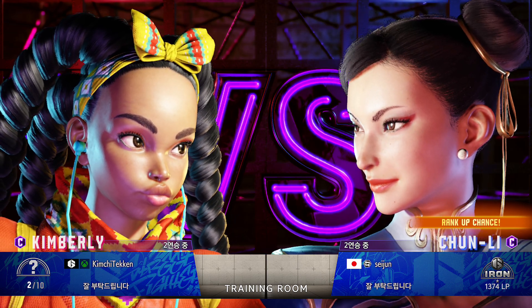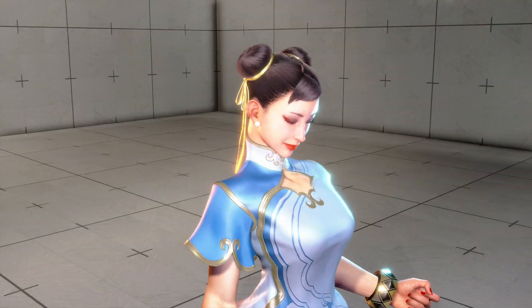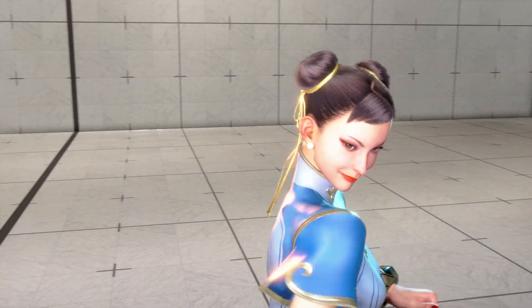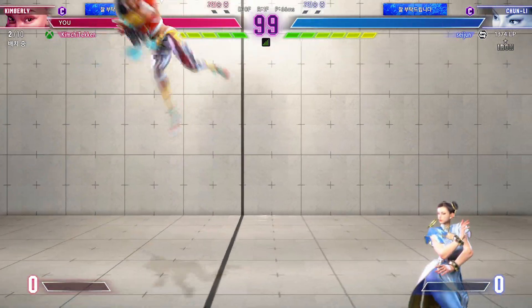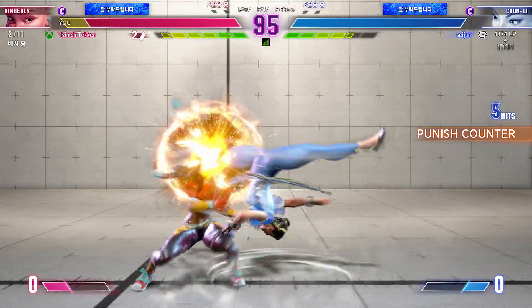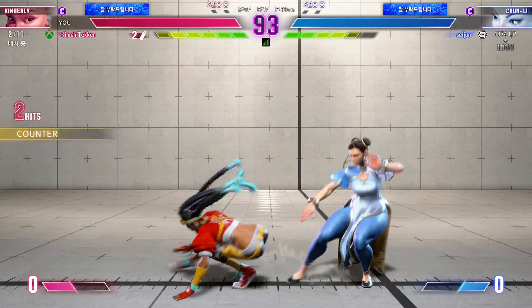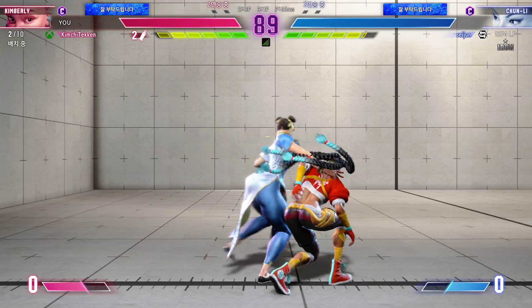Our fighters are ready to lay it all on the line. Let's see what they try to do here in the first round. Blocks to jump in. Those kicks are a no-go — just out of range.